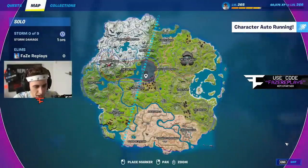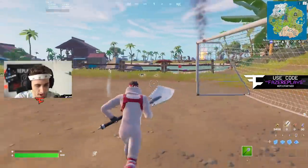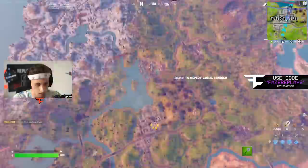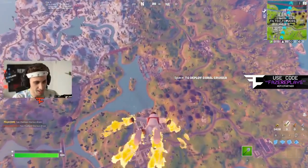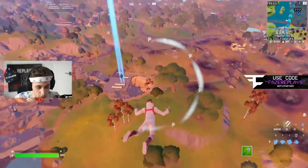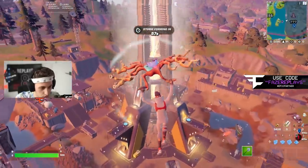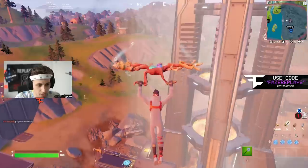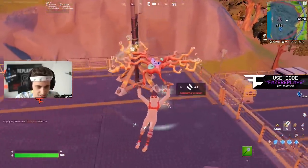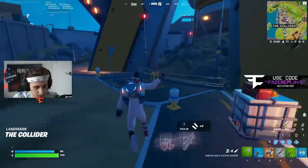Alright, so today we got a new update on Fortnite and we got a new POI. I'm gonna be honest, I completely forgot what it's called, but we're about to check it out right now. We actually have a doomsday-like device or something in the middle. Alright, so we're flying into this POI right now. It's called the Collider, that's what it's called.